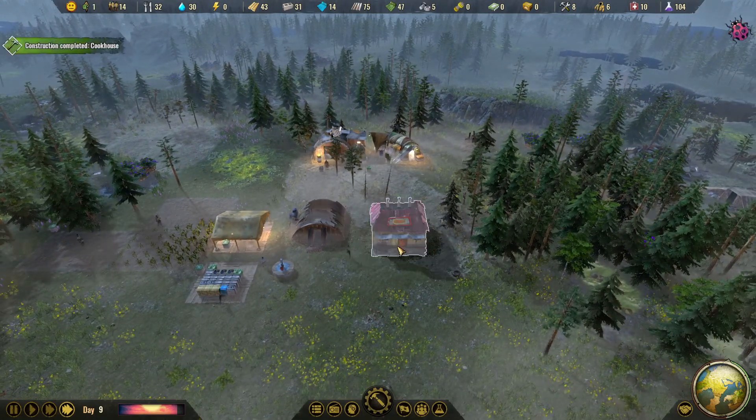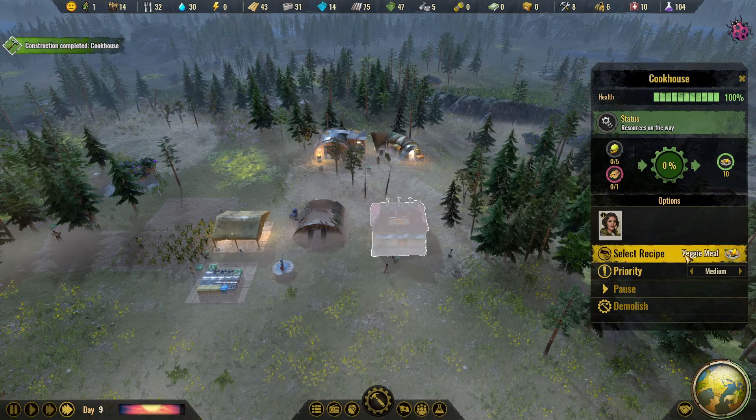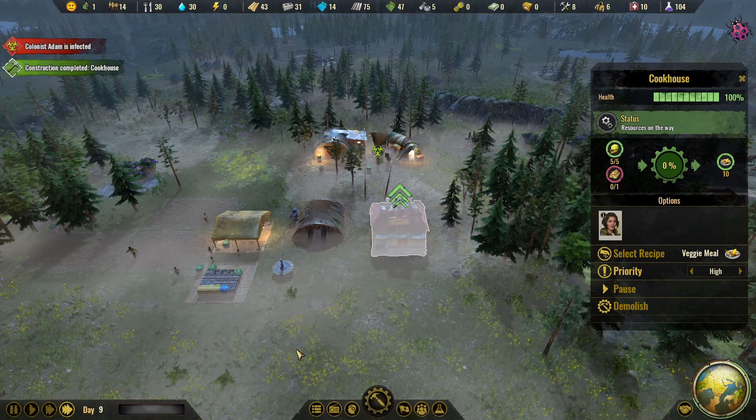Almost done. I need to make sure — okay, we got the veggie mill selected. The priority — I'm not sure how that works for the food. I guess I could raise that, maybe it goes a little bit faster, but they need wood.